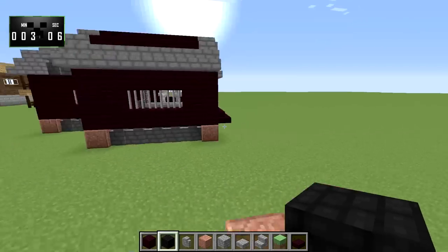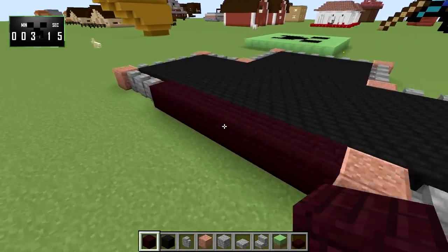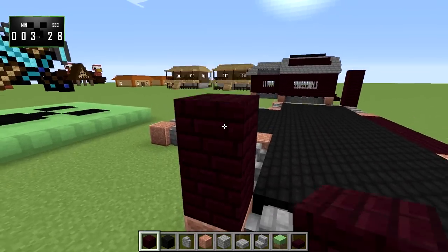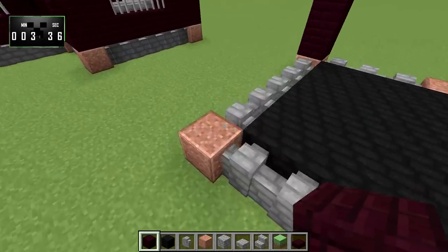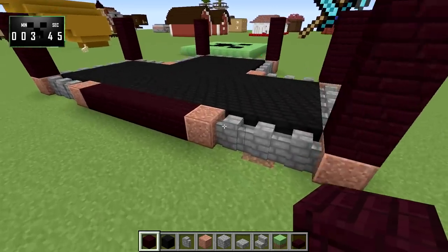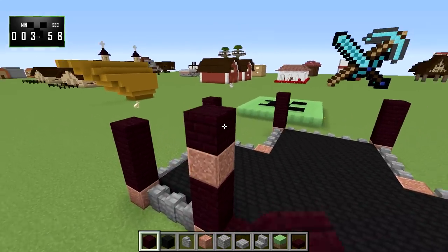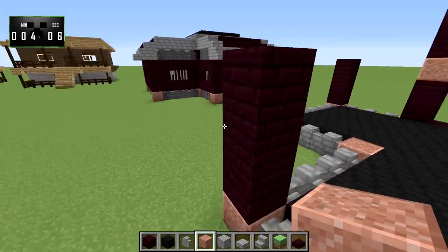There's our floor. Now these corner pieces we're going to bring up one, two, three high. That's supposed to be granite — there we go. We'll bring these ones up three high as well. All these little corner ones are going to be three high; these ones will go a little bit higher — up one, two, three with granite on that one, and then up two more.